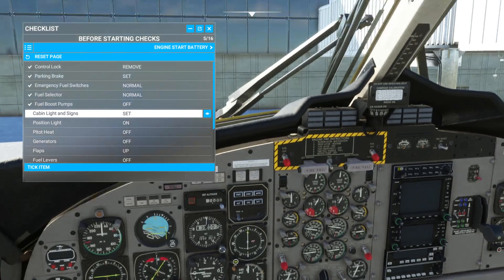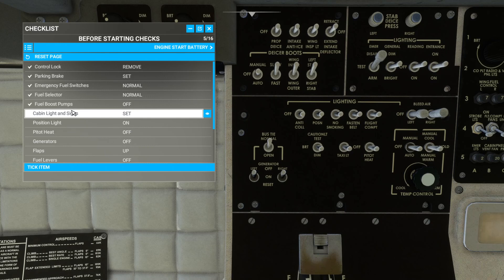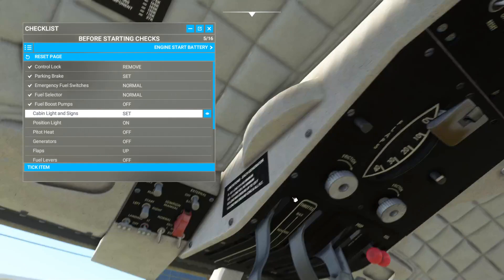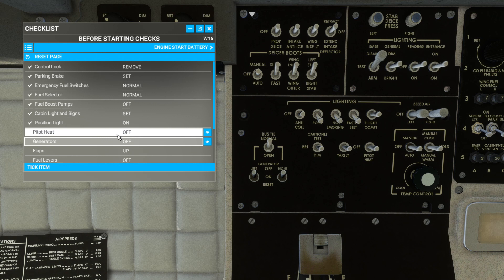Cabin light and signs set — let's look at our cabin light and signs. Lighting — sure, we'll do that. Tick item. Position light on — I believe I have that modded to my alpha here. Position light — there's nav, yeah, there you go. Pitot heat off — there it is, it's off. Generators off — left and right, they're off.